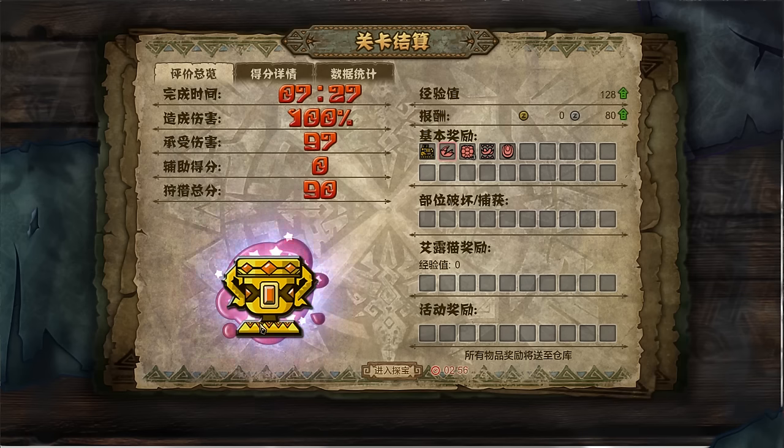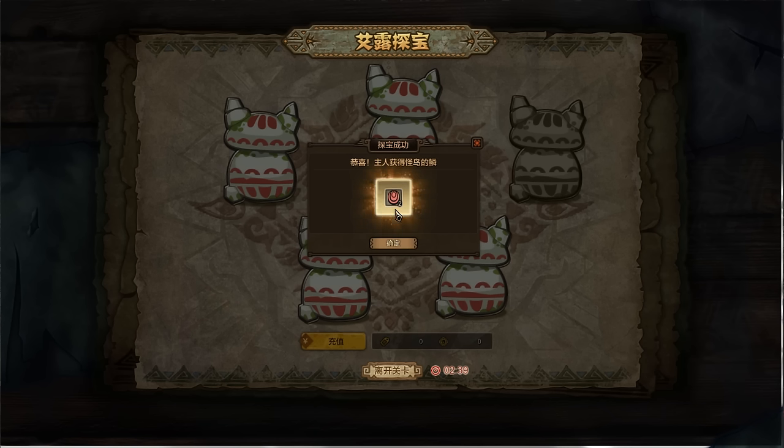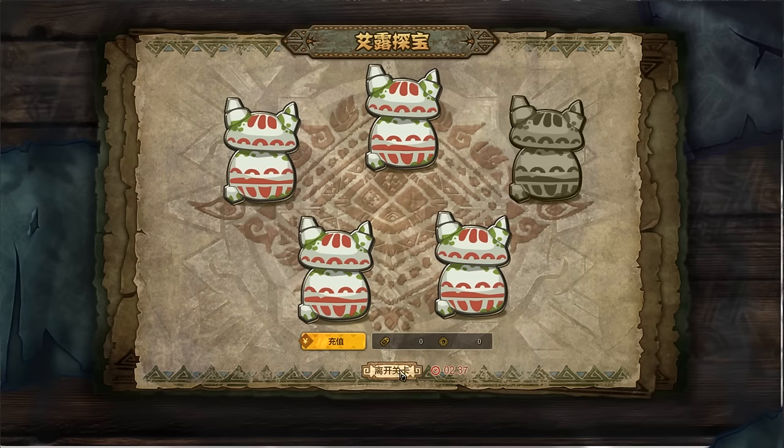Not bad — we didn't get the best ranking, probably because I took a few hits. We got some pieces of the Yian Kut-ku: I think these are the Yian Kut-ku ears, scales, and fangs. And hopefully we'll get something good — looks like more scales for the Yian Kut-ku.